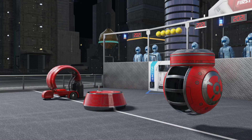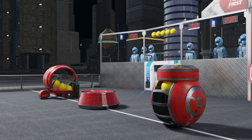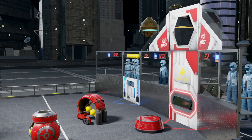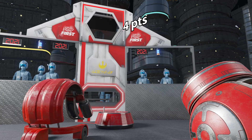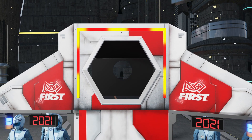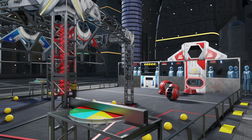Droids start on an initiation line and may be pre-loaded with up to three power cells. Droids operate autonomously during the first 15 seconds in an attempt to score power cells into any of their three available power ports. While every power cell deposited adds equal charge to the shield generator, higher power ports earn more points.